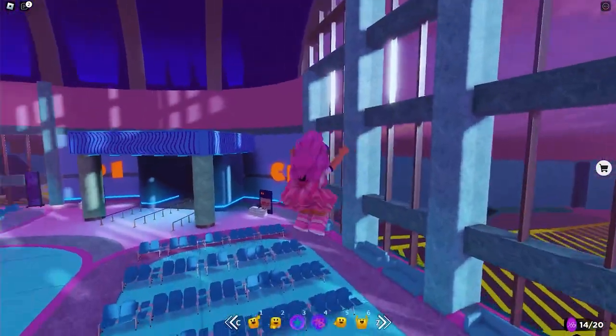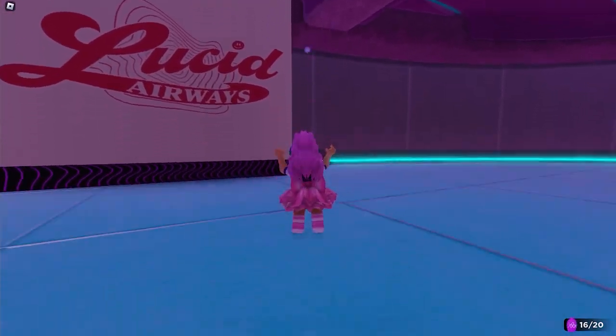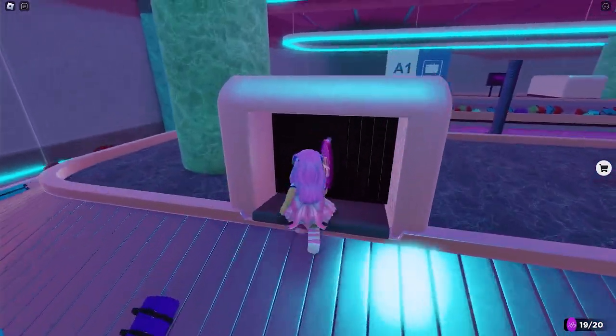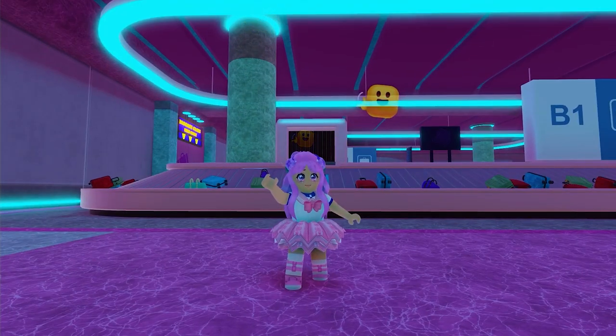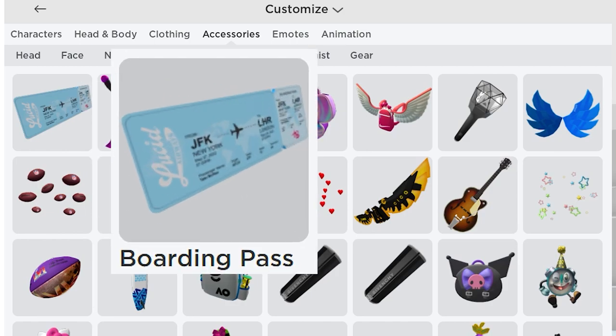Got all the tokens here. Let's head over to the baggage claim area to get more. And finally, got all 20 tokens and the badge. Let's go check our inventory. Go to accessories, then back. You will get this boarding pass.